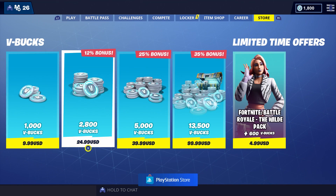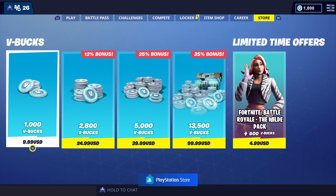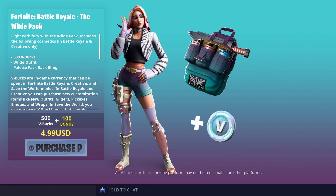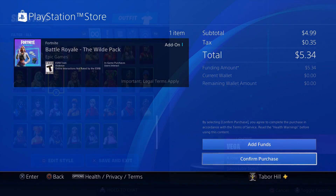For comparison, you get 600 V-bucks for five dollars, and 1,000 V-bucks for ten dollars. So in that regard it's a good deal because you also get the skin and the back bling. For five dollars you get all three. There's 35 cents tax in Indiana, so five dollars and 34 cents total.